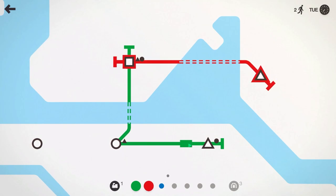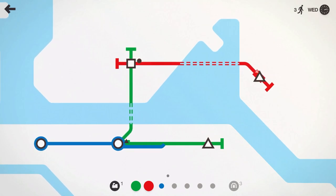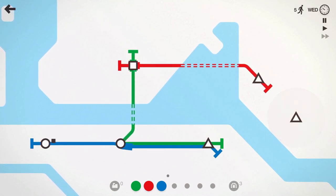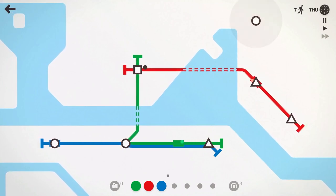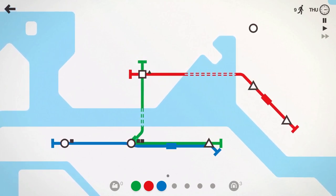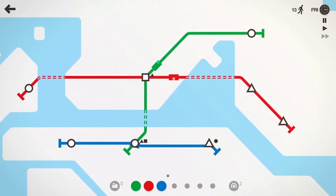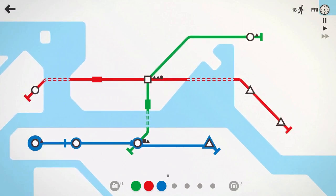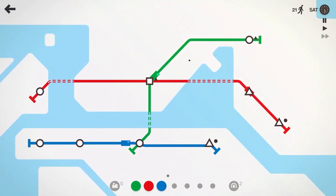We're already spawning quite a few stations, so I'm going to use our different lines and make sure we get everyone connected, and I'm going to go ahead and double the speed. Right now it should be pretty straightforward for our management of the subway, but eventually as things get more and more crazy. We now have that circle way up there, so let's bring the green line there. Red line, you're going to have to go all the way over there.